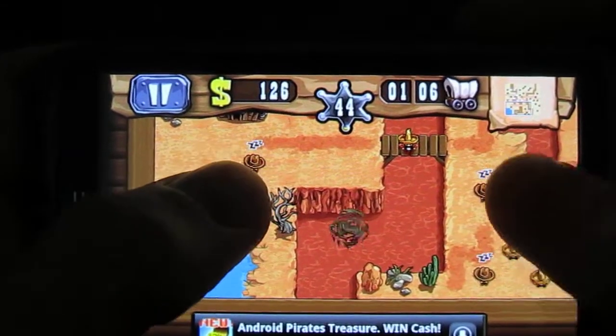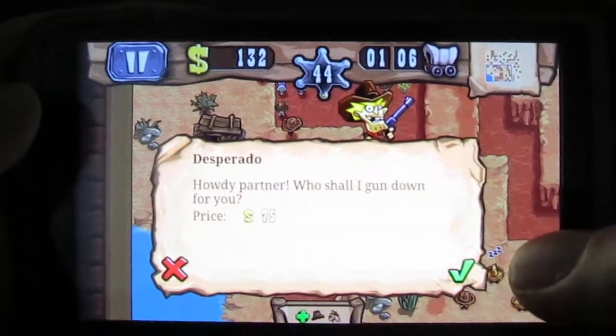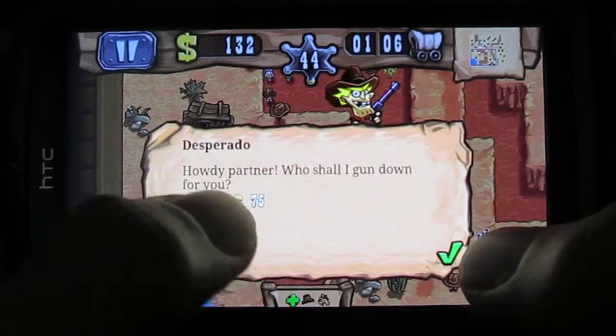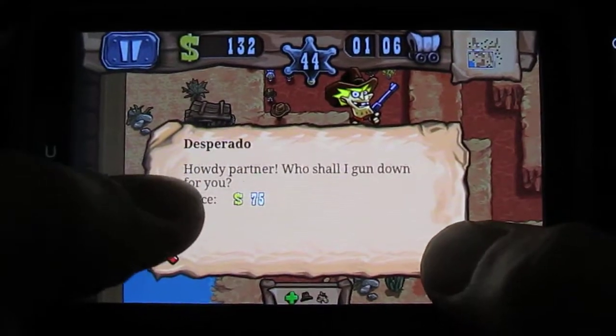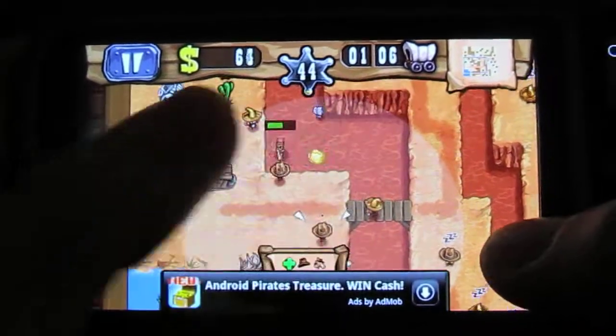The other tower on this level is a desperado. This man just has a pistol — he's cheaper because he's obviously less powerful, but we'll hire him anyway because he has a better range. So let's put him down here.